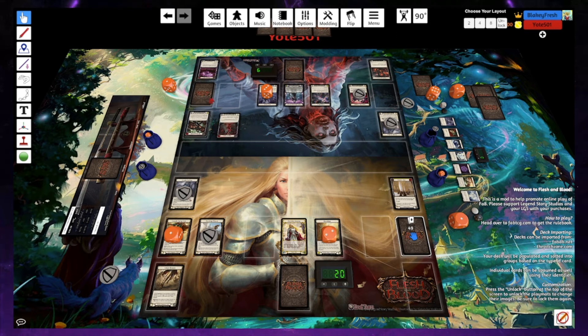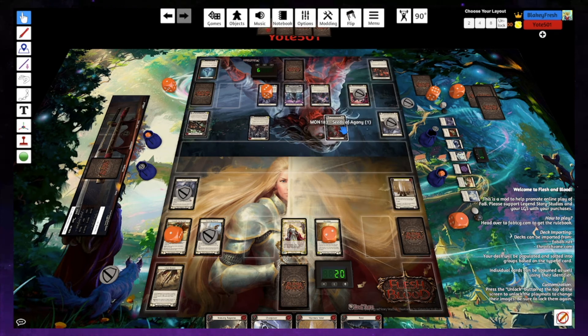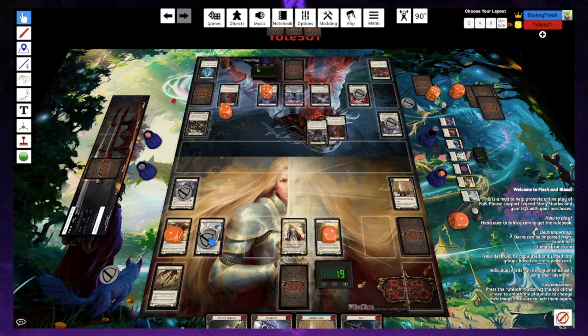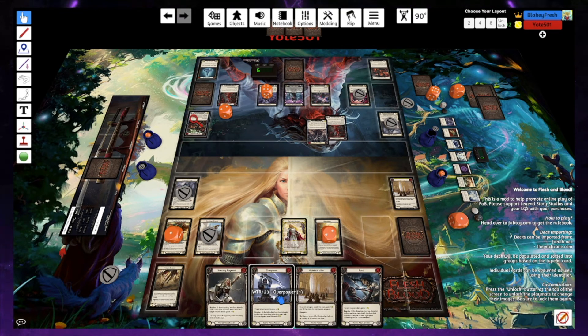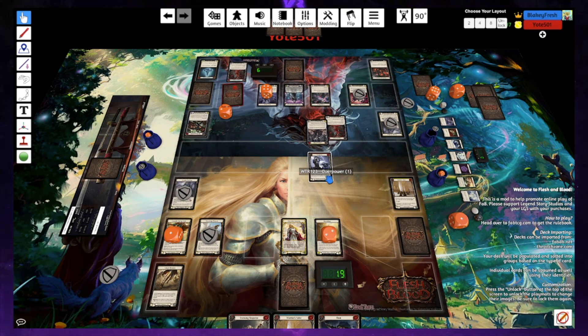Let's go — one, two, three. We'll go Seeds. We will go Soul Shackle into there — two floating, I'll take the arcane. Then I'll block it. I threw a red Seeds on my bottom.